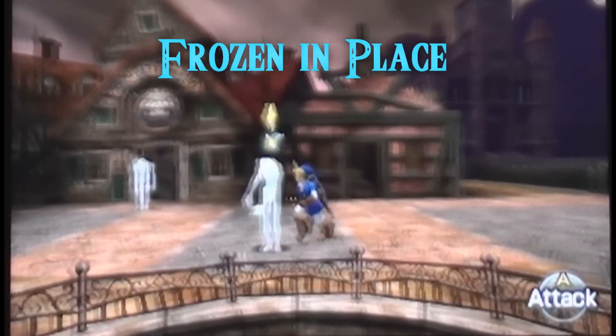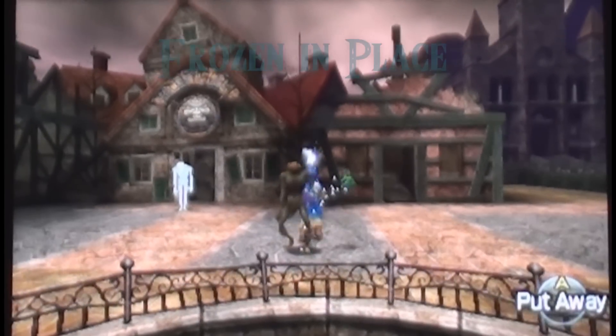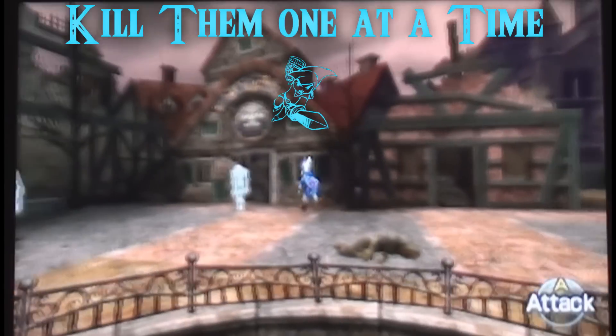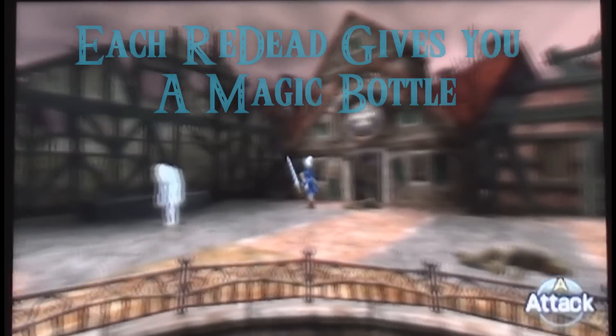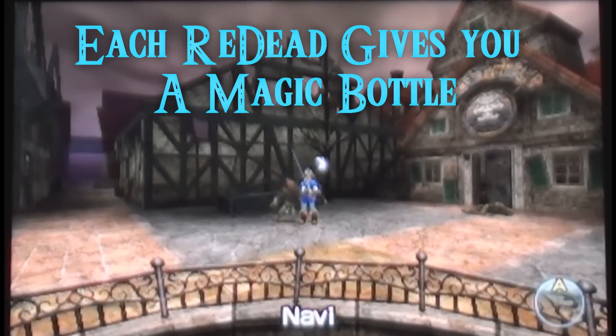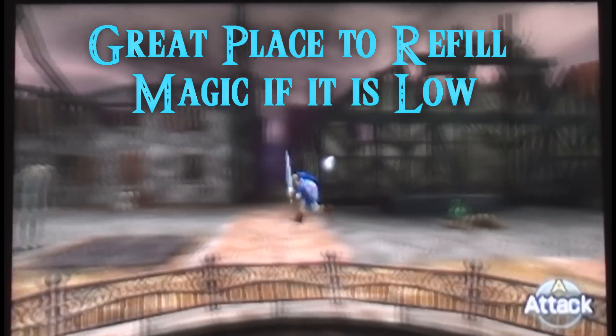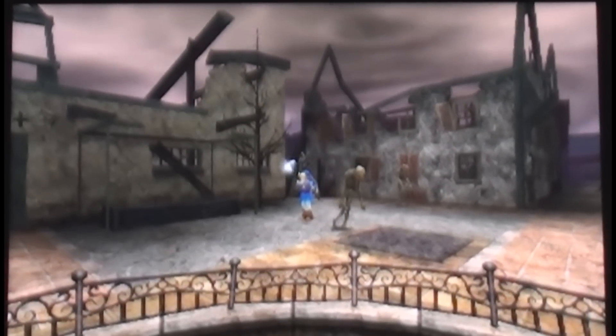You see they're frozen in place and I can run around. Now kill them one at a time — they also give you a magic bottle every time you kill them, so it is a great place to fill up your magic. I usually come here with the Prelude of Light, get my four fairies, go down into town, and freeze these guys.